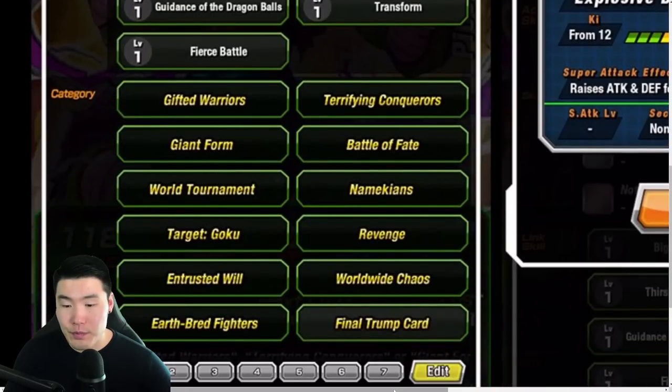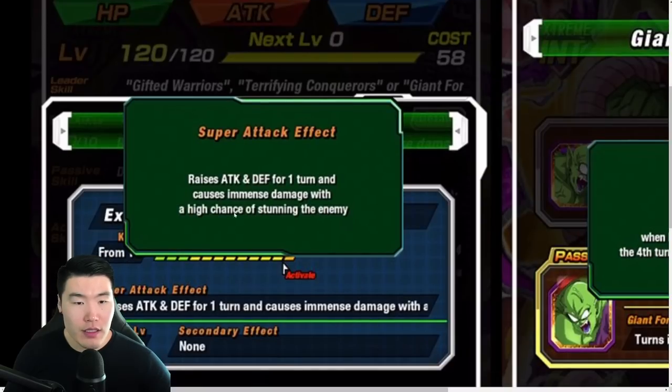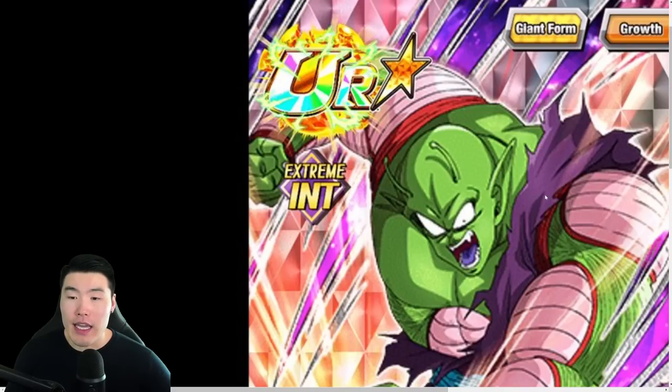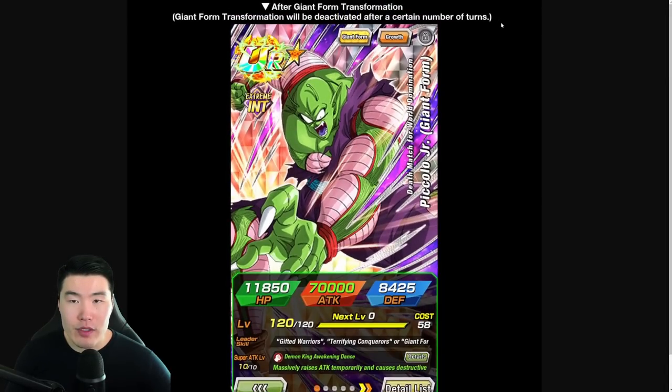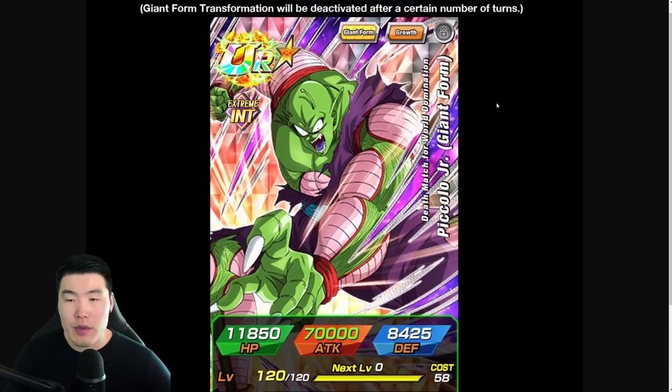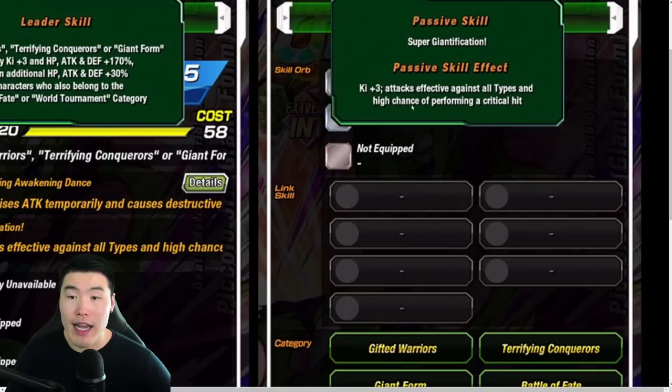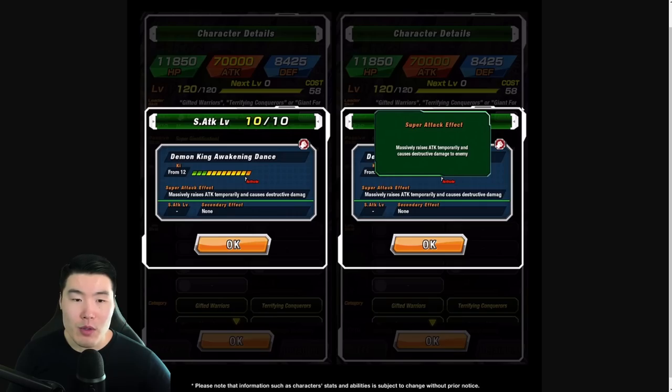And then we have the giant form transformation — turns into giant form when HP is 60% or less starting from the fourth turn from start of battle, once only. I don't think it specifies how many turns; I'm assuming it's one to two turns, most likely. The effect for the giant form passive is Ki plus 3, attacks effective against all types, and high chance of performing a critical — which is pretty nice for a giant form. Maybe it's like an Orange Piccolo situation, but I'm thinking probably one to two turns, possibly up to three.